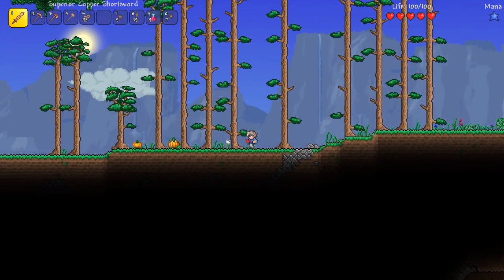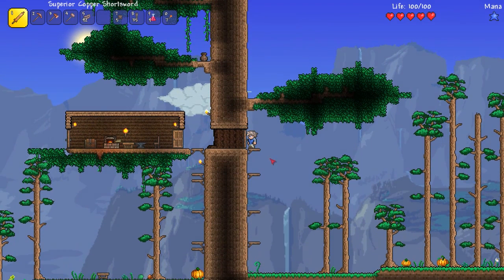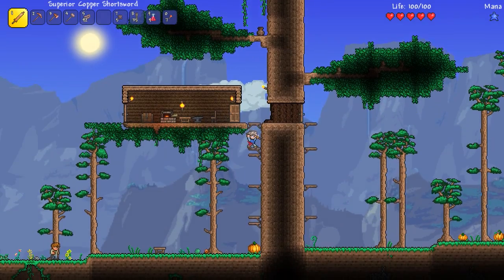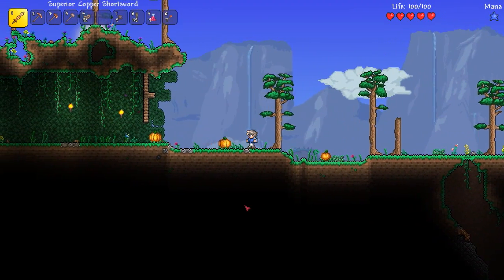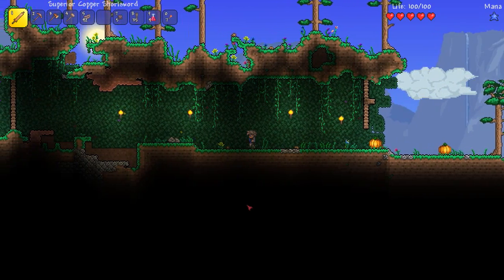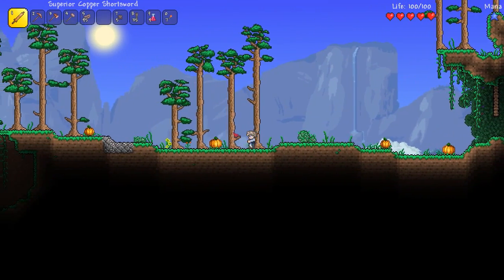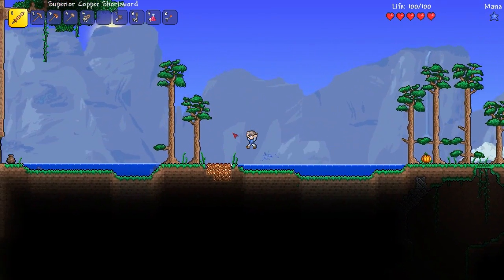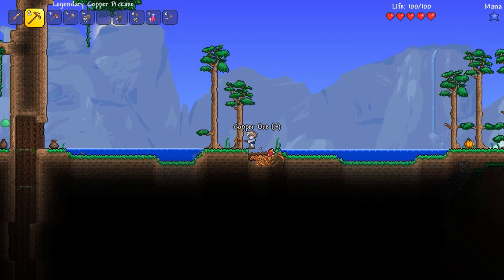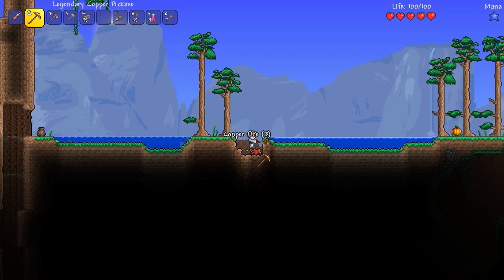We're gonna go back the other way and see what else we can find before nightfall. There's a huge mountain on the other side so I'm not sure how much I'll go that way. I see more copper down there and a lot of pumpkins around here too. I have a blockage I created — let's get rid of that. Oh, there's some water. And a bunch of copper here — that's good.